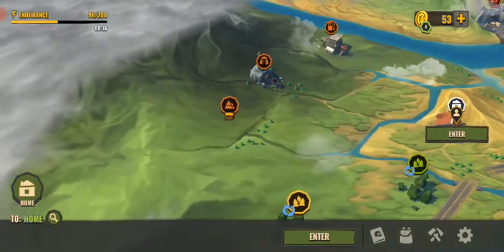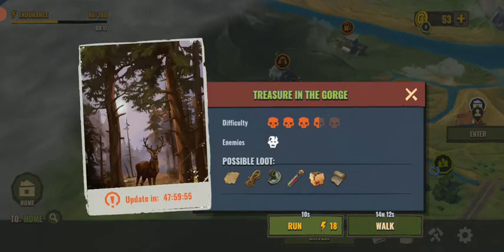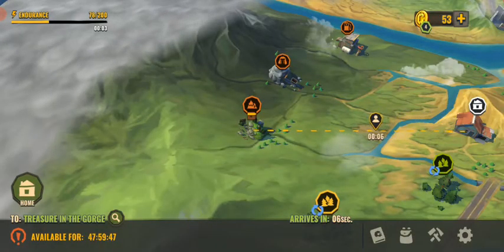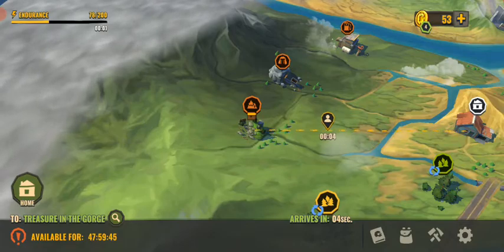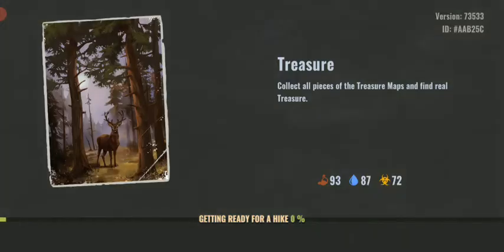We got the treasure right here — perfect. It looks like we get a little puppy, that will be pretty good. And of course some rope — that's what I wanted. Please, not many zombies, because the only weapon I actually have is these clops right here and some healing, of course.